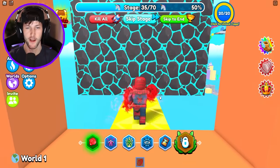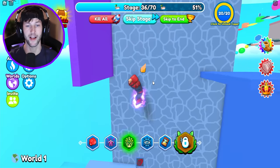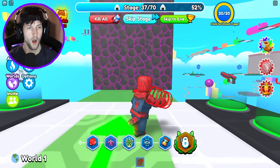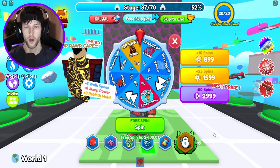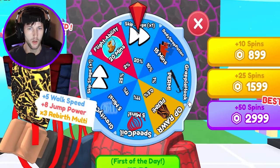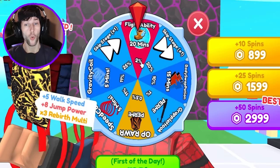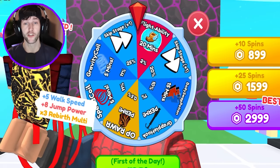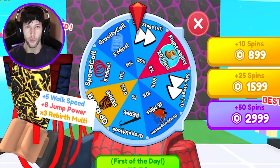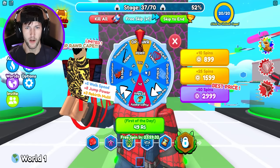I wish I could change my morph — I want to become other superheroes. What do we got here on the wheel? Let's go ahead and spin this. You can get capes, you can get skipping stage, flight ability for 20 minutes — no way dude, it's a 2% chance. They didn't get me yet. You see how close we were? Why is the wheel still spinning? Am I being trolled right now?